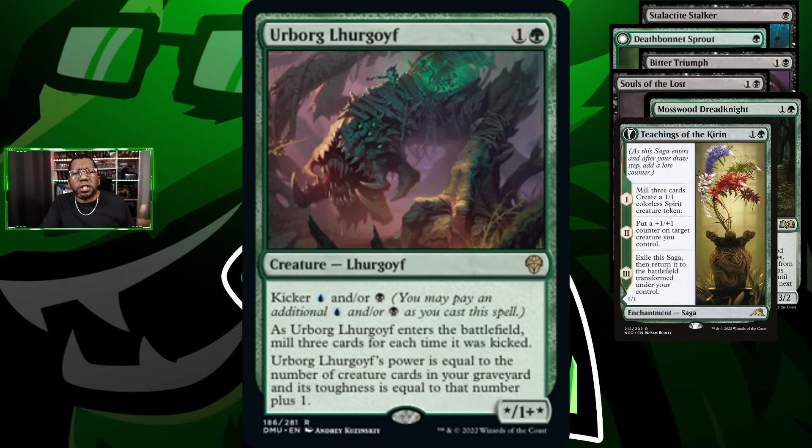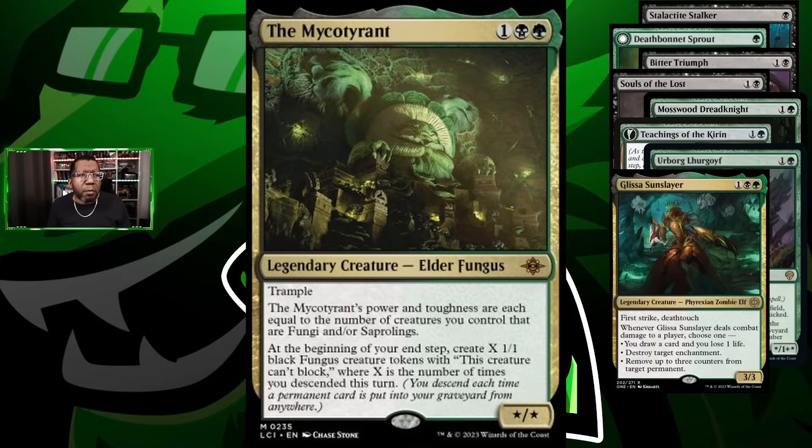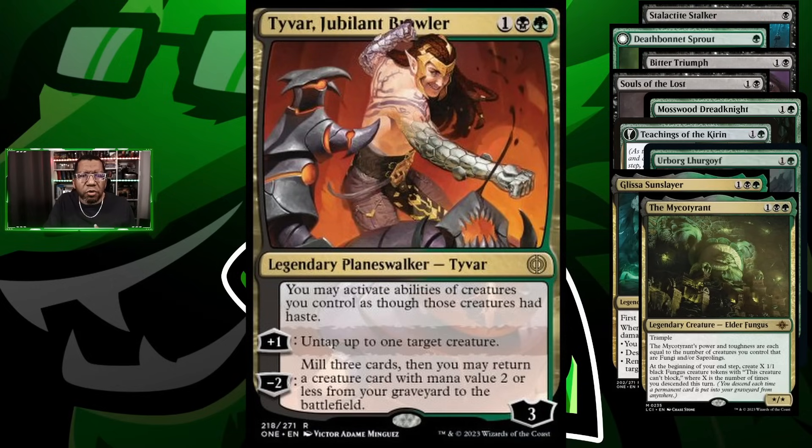Now we get into some of the more fun cards. We're playing Glissa, Sun Slayer — obviously because this card is good, it can help us dig, and it does a lot of things for us. We're also trying Myco Tyrant, a card I've seen a few people try with various success. I think we can put enough stuff in the graveyard to get a fair amount of tokens, but we'll see.